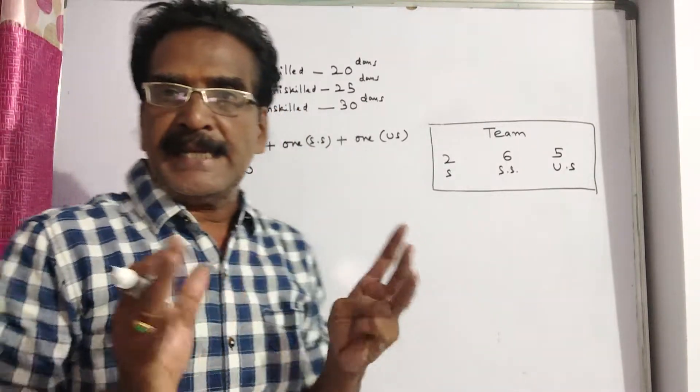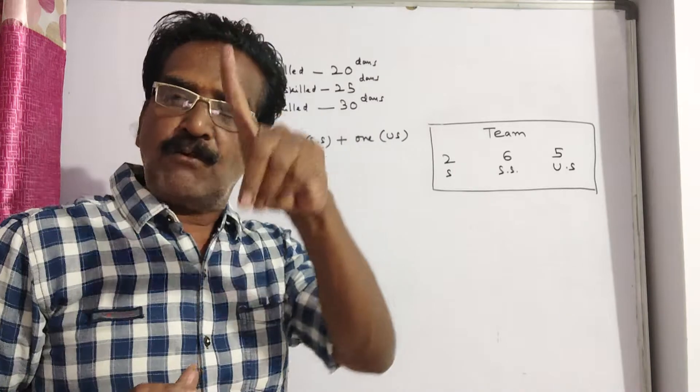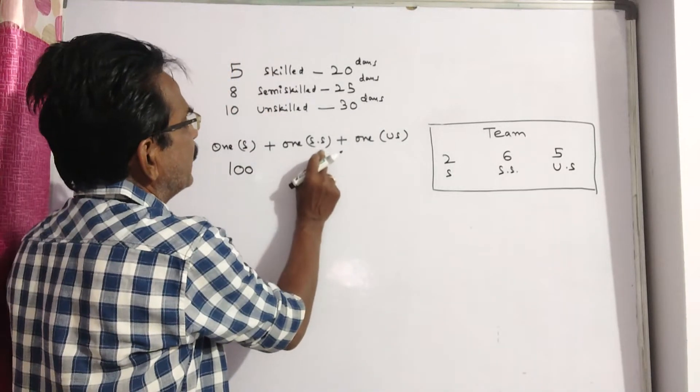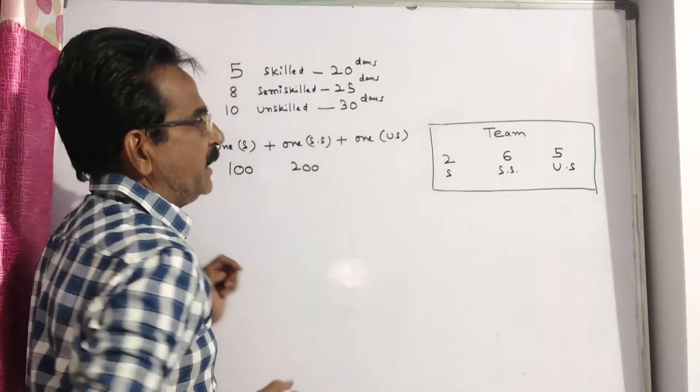In the same way, 8 semi-skilled workers can complete the wall in 25 days. If you take only 1 semi-skilled worker, 1 semi-skilled worker can complete the wall in 8 × 25 = 200 days.